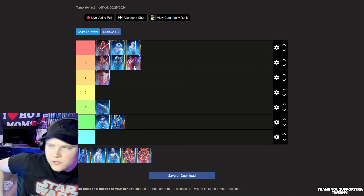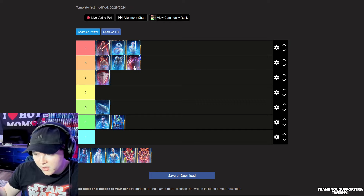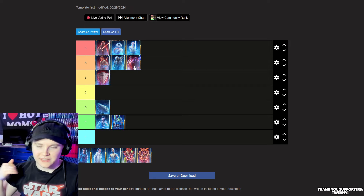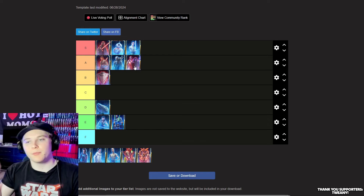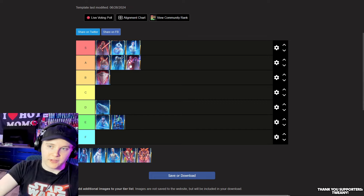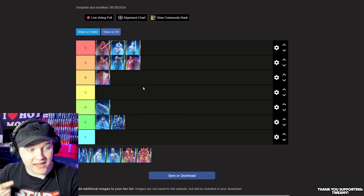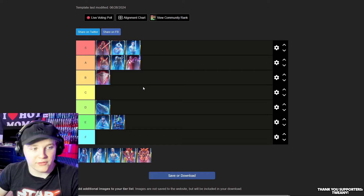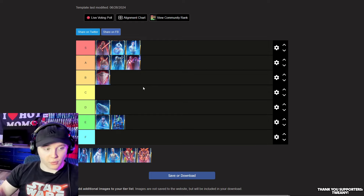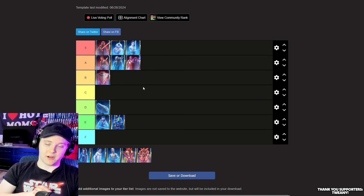Another thing solidifying the A-tier spot for this bundle: you can get two Legendaries with it — Thrawn and Palpatine. You use Phoenix to get both, which is amazing. They could have just made this a Phoenix bundle but they threw in extra characters and ships, including Wedge and Biggs's ships. I really appreciate that. Some of these characters were also useful in the Endor Raid. I'm going to solidify this in A-tier.